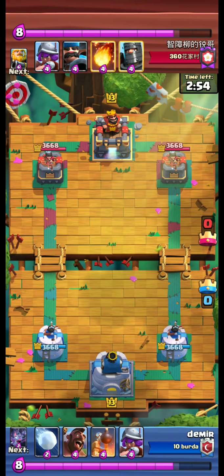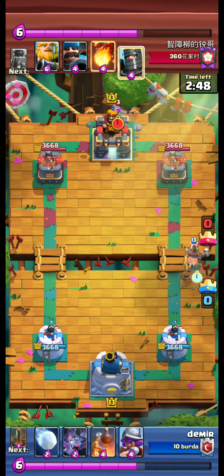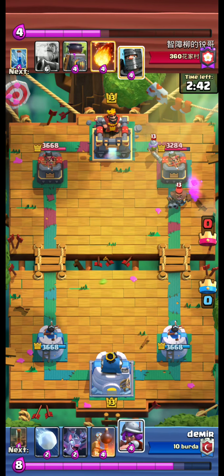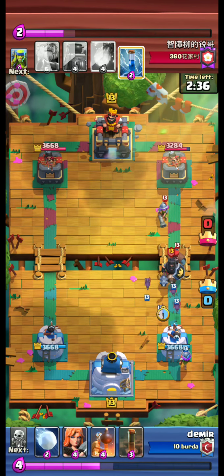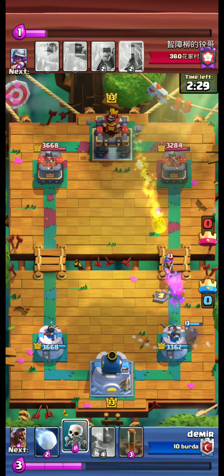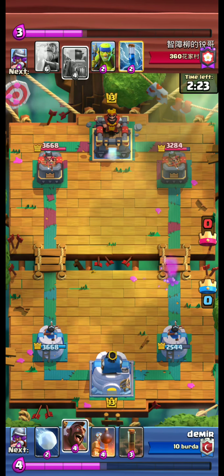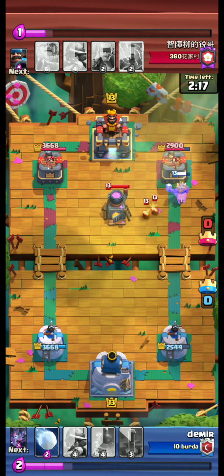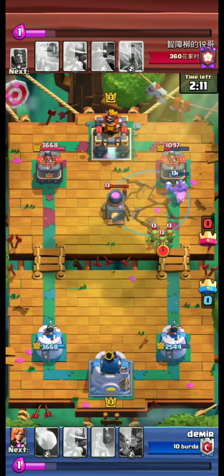I cannot read the player's name. We send our hog immediately, musky at the back, and hunter — an interesting combination. Oh, dark prince, bat, and valkyrie. Our musky is gone. We send our hog again — opponent is late inputting the furnace. We also use our earthquake.